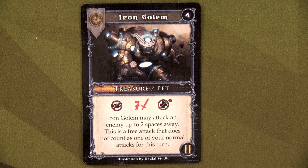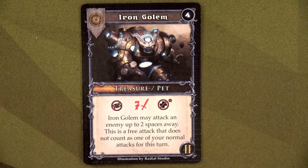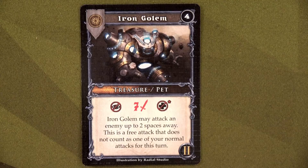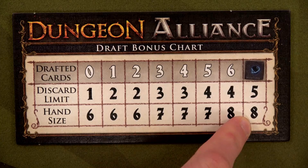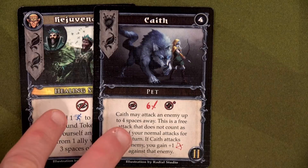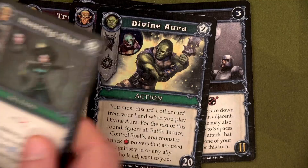After Melinda's turn we draft — we have exactly four XP from taking out those two zombies. We're going to get the Iron Golem: seven attack, and it doesn't count as a normal attack. Any hero can play it — what an amazing pet. We replace Holy Flames since no one can use that. We've now drafted our seventh card, so going forward we get eight in hand and can discard up to five cards per round. We discard Rejuvenate and Kath, then draw five more: one True Shot, Ensnare, Divine Aura, Running Shot, and Shield Block.